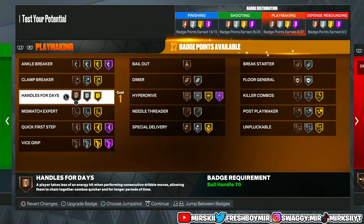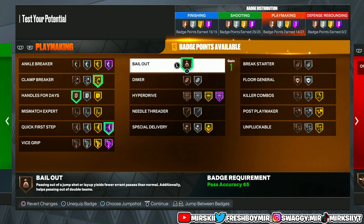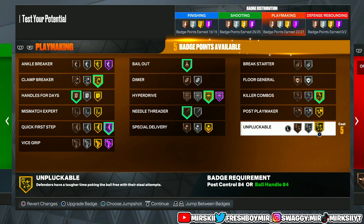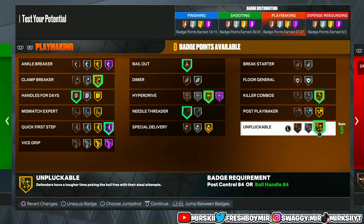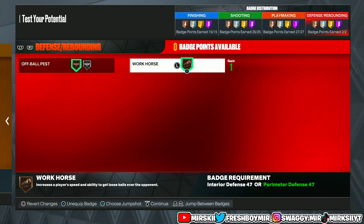For playmaking badges, I've got a couple new ones I run. I put Clamp Breaker on gold, Handles for Days on bronze, Quick First Step on Hall of Fame — you already know. I put Bailout on bronze, Needle Thrower on gold/bronze, Hyperdrive on gold, Killer Combos on gold, and Unpluckable on gold. Unpluckable at gold I've never really used because I get mine on Hall of Fame, so I couldn't really tell you the difference. But run it the highest you can. If somebody's going to pluck you in this game, they're going to pluck you — you just got to live with it. Next-gen plucks are way worse. You're going to put your work on off-ball steals, but you're not really going to get those two defense badges unless you really grind.